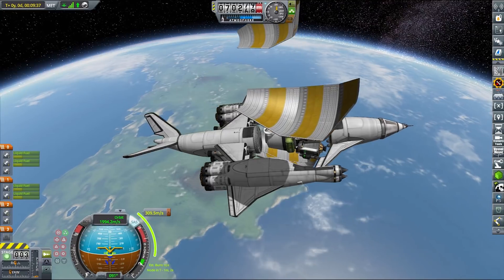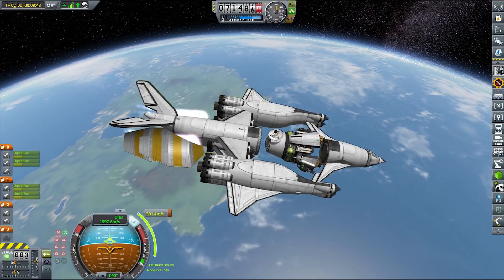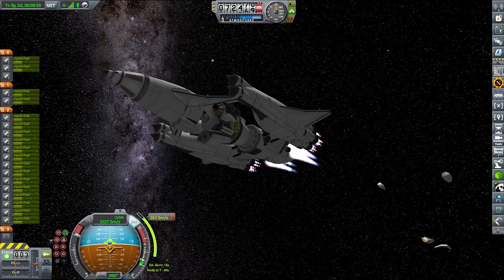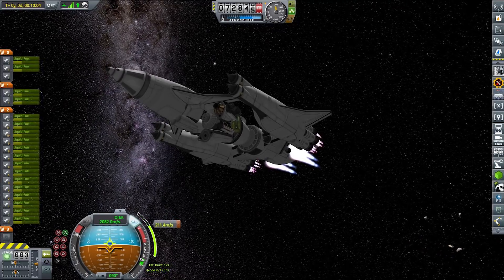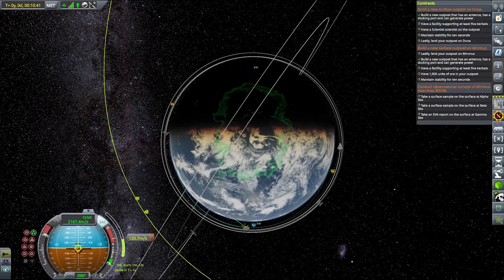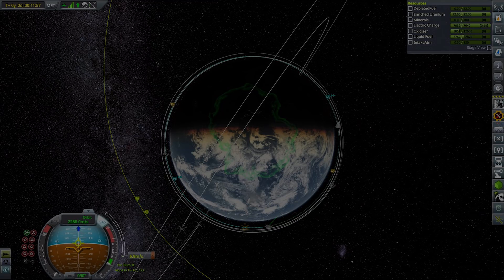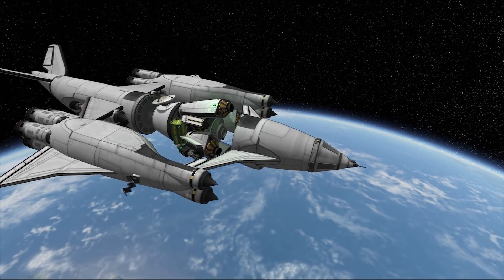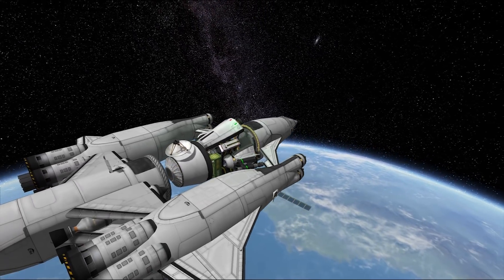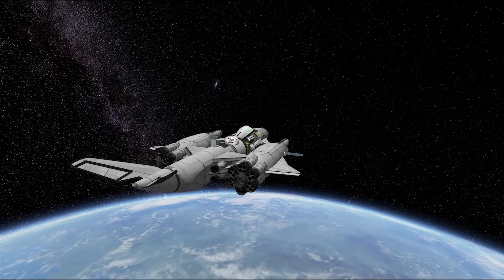However, it had one major flaw: during fairing deployment, one of the engines on the mining station blew off. This is why I really don't like clamshell-deploying fairings in this kind of closed configuration. I didn't cancel the mission at this point — partly because we could still probably land on the Mun, and partly because it's more challenging to fly with whatever mishaps occur. We just need to remember to change fairing deployment from clamshell to confetti. Nevertheless, we made it into orbit safely with enough fuel.